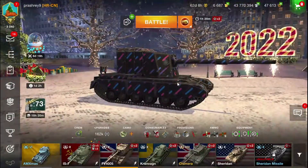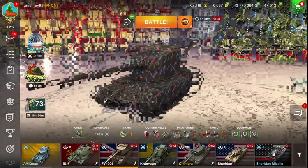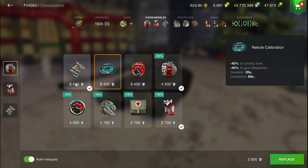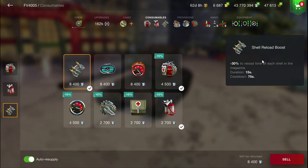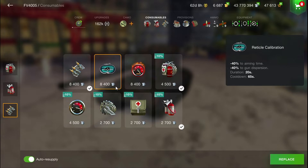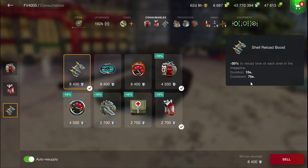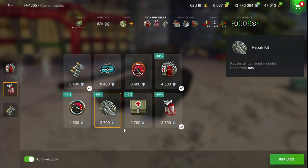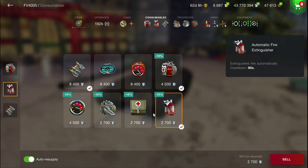When talking about equipment for the FV4005, I recommend taking a multi-perspective restoration pack. You should also consider electrical calibration, but I think a shell reload boost is good for this tank. With the reload boost you can fire your 3 shells in about 7 seconds, dump the entire clip, and then reload. You can also take a repair kit or automatic fire extinguishers.